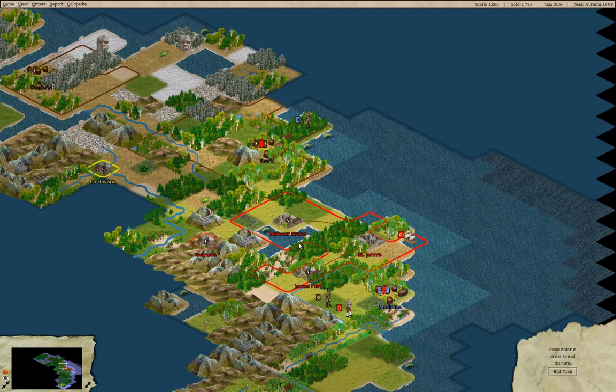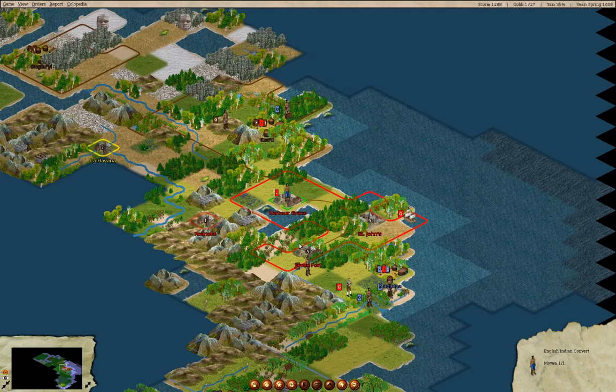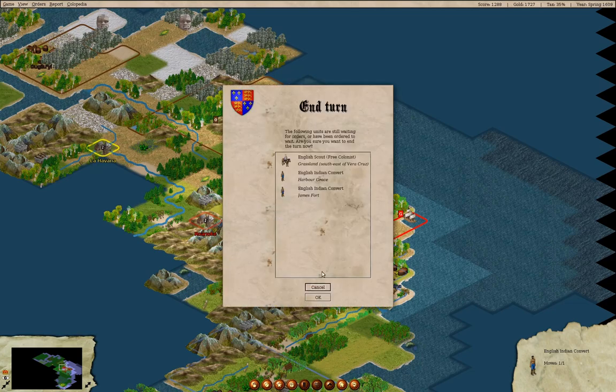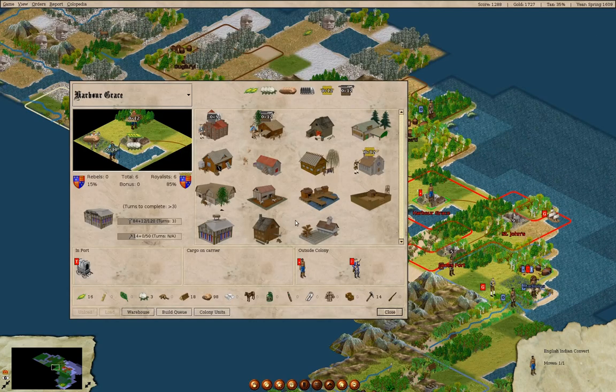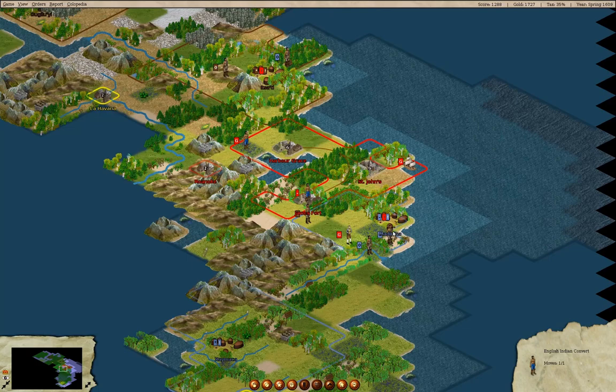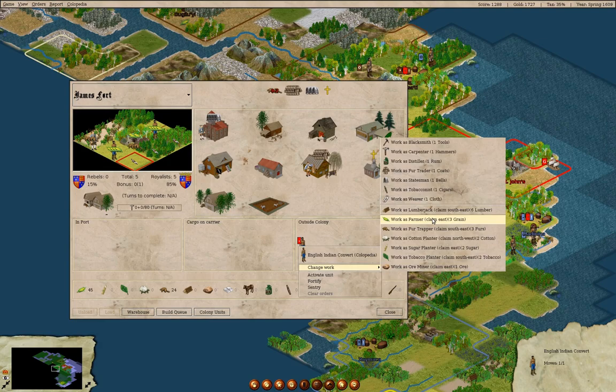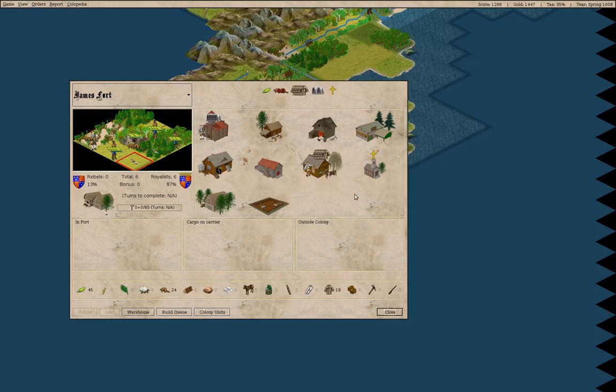Let's get things rolling here. We have a convert over in Harbor Grace. We have six royalists, so we can send this guy to Roanoke. We have five royalists here — we can have this guy do the farmer thing. We'll offer the gold for it, so that gets us some potential growth there.